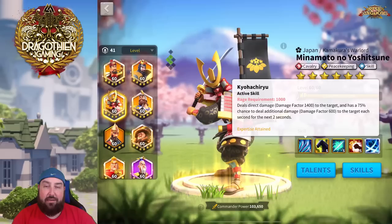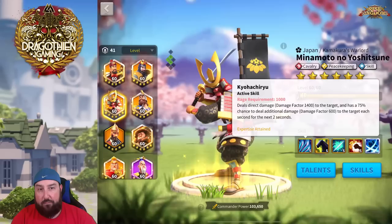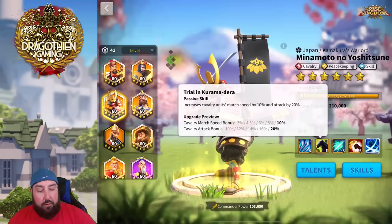I do not want to see a screenshot later with a 1-5-2-4 Minamoto — it's going to make me cry. But that being said, this is one of the best skills in the game for a free-to-play legendary commander, and one of the highest damage nukes available.